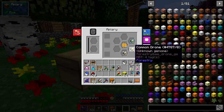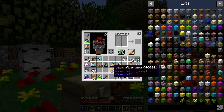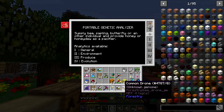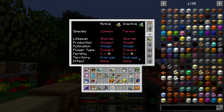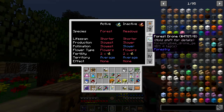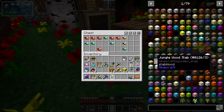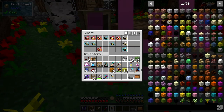We should have some success — we've got at least two common bees and a forest bee. Now where is my analyzer? My portable analyzer is here. Let's see if this is a pure common — it is, fantastic! That's a pure common, so I can use that one. This other one is mixed, so I'm going to save this pure common because the chances of getting a common drone are actually a lot higher than getting a princess. We'll put the princess safely away and try again.